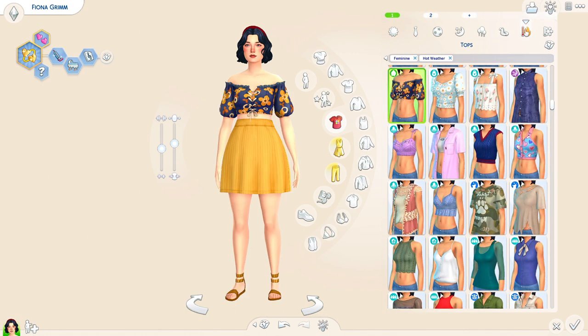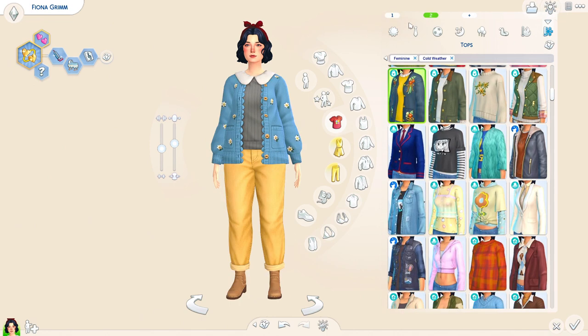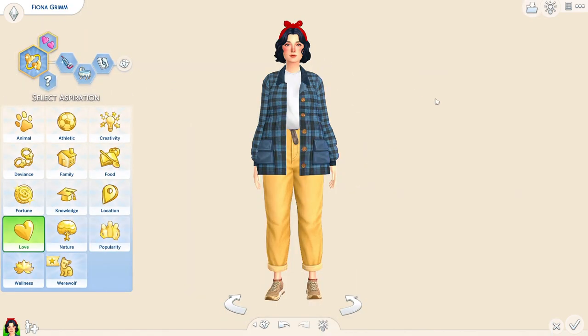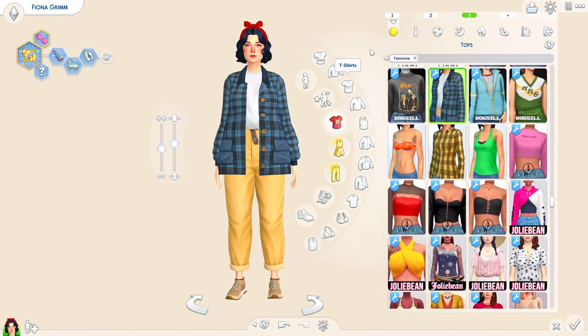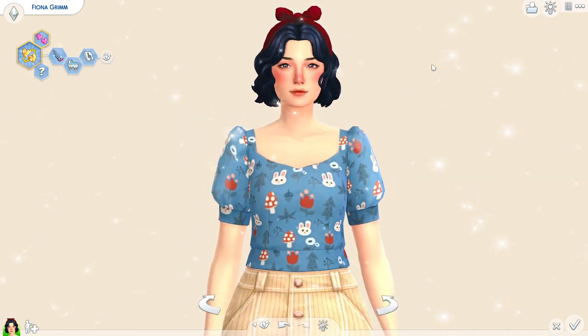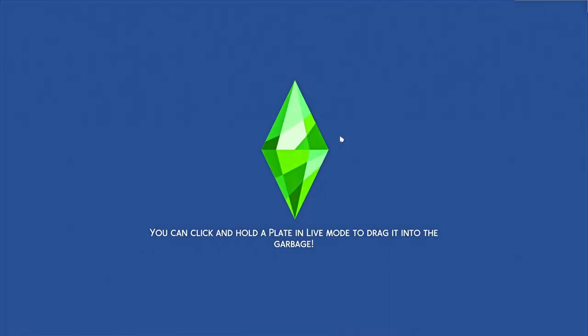Thank you so much to everyone who voted in my community poll to help me decide which challenge to start next. It was pretty close to a 50/50 split between continuing Not So Berry or starting a fresh save. We're doing a pilot episode to see which people vibe with more. We're starting the Snow White generation and our Sim's name is Fiona — because it makes me think of Fiona Apple, and apple, snow, and Grimm's Fairy Tales.